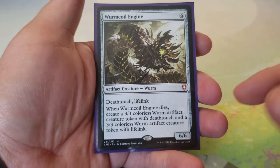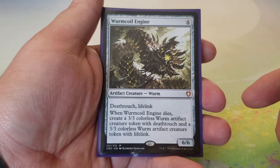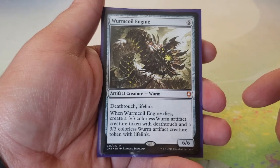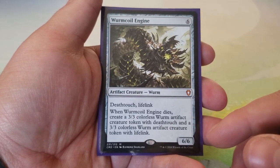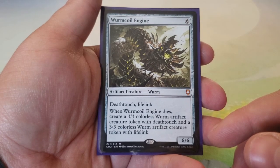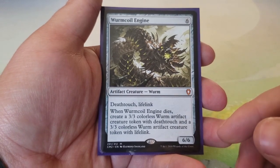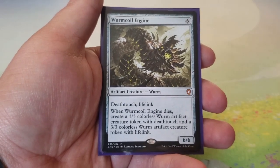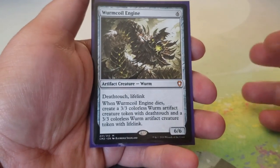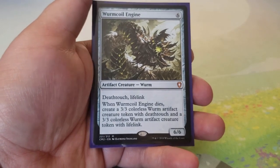Wurm Coil Engine — six mana for a 6/6 with deathtouch and lifelink. When it dies, create a 3/3 colorless Worm artifact creature token with deathtouch and a 3/3 with lifelink. With Mondrak you get two of each. Terror of Tawashi and Vulpine Harvester can fetch it back, replay it, and do all kinds of nasty things. It's a notoriously powerful card for good reason. That's the creature base.